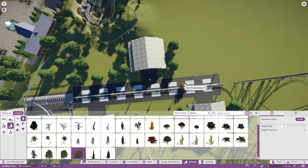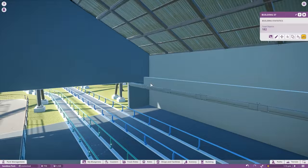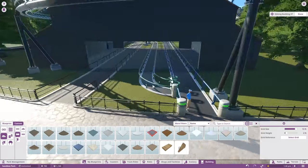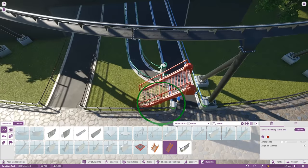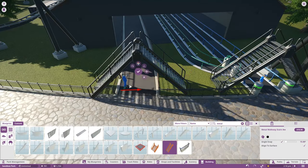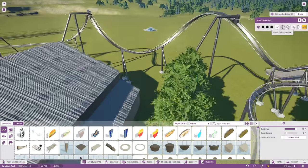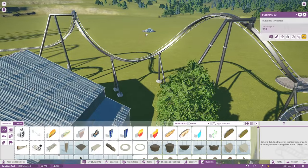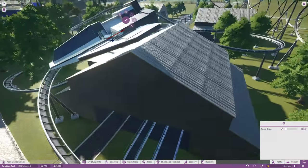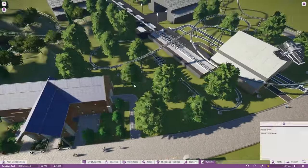I decided to go with sycamore trees because they were nice, big, and bushy, so I just chucked a bunch around here to kind of fill in the area. The coaster is not finished because it's actually open right now and nobody's coming to it - nobody likes it, it's way too crazy. I tried to add something and ended up not liking it and tearing it out. Taking a little plane and putting it up there to kind of cap off the top - a nice little picture.